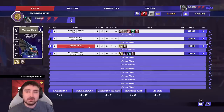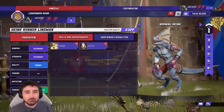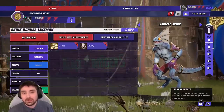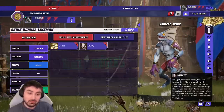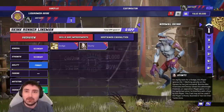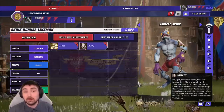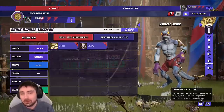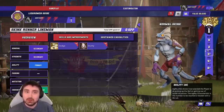Next, the Skink Runner Linemen — or normal Skinks. We've got Movement 8, so super fast. Unfortunately they're only Strength 2 and AV8+ with Stunty. When a Stunty player gets hit, they can get casualties on a 9+ and get carried off on a 7+, so they're more likely to leave the field. On an 8+ you're going to break their armour with Strength 2 opponents. That's a little triumvirate of problems — it's a trade-off for their speed.